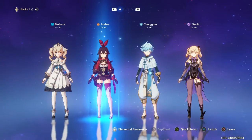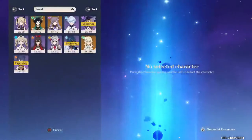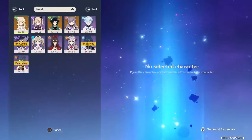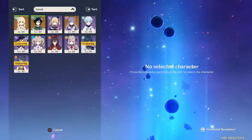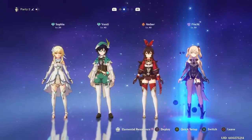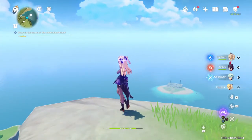That's right, you can have four different party setups. So let's make a party setup here. I'll have my main character, Venti, Amber, and then of course Fischl. This is supposed to give bonuses to get across a lot easier by having the two wind users.